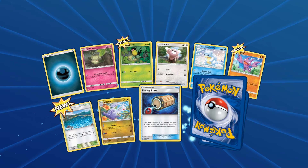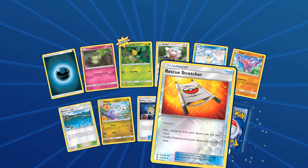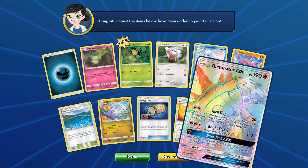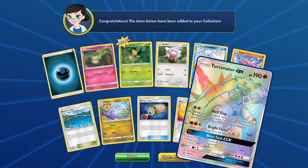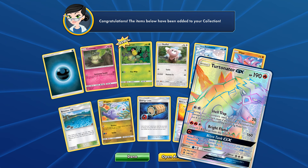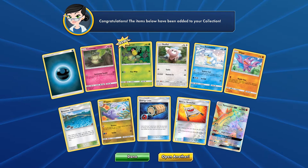More packs to come. We got a Belsprout, it's new. Gliscor as well, we did get a Gliscor earlier. We got a reverse Rescue Stretcher. And finally we get ourselves - oh! No way. Another one. Oh my god! I think the two Turtonators we got earlier were foreshadowing about this. That is beautiful - it's a Turtonator GX!